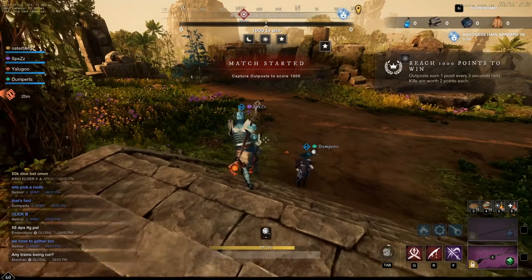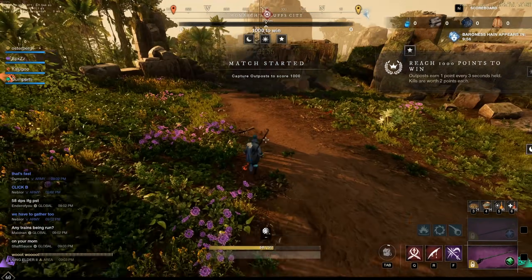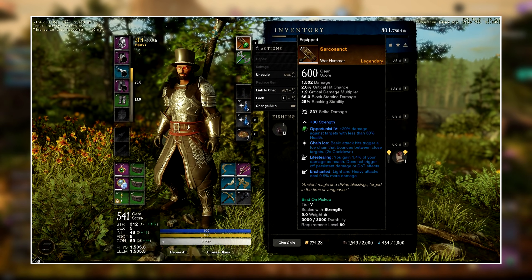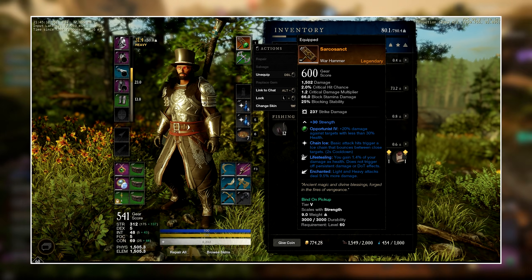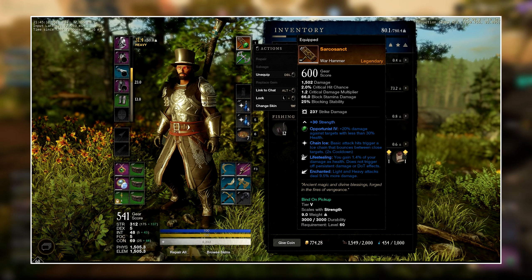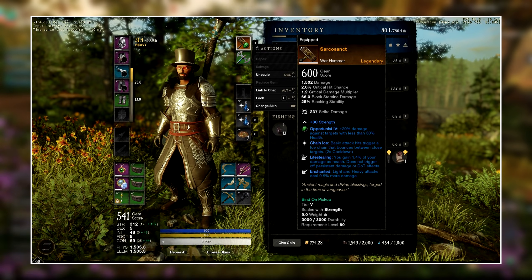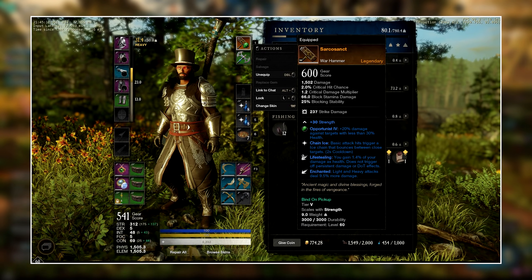I'm not the only one getting 600 gear score legendary items regardless of your current watermark. One of the top posts on the subreddit right now is someone who got a gear score 600 legendary warhammer with incredibly good rolls — possibly god rolls or somewhere close to that.